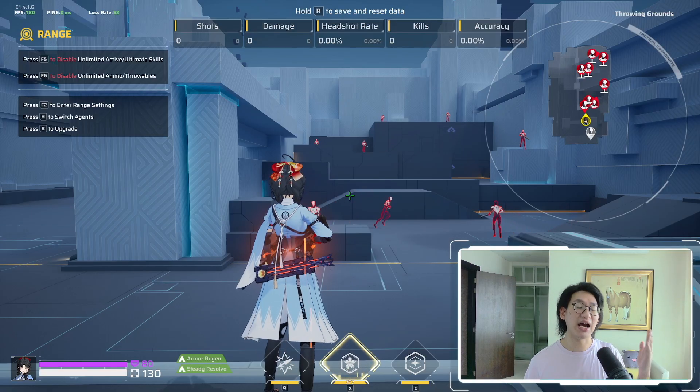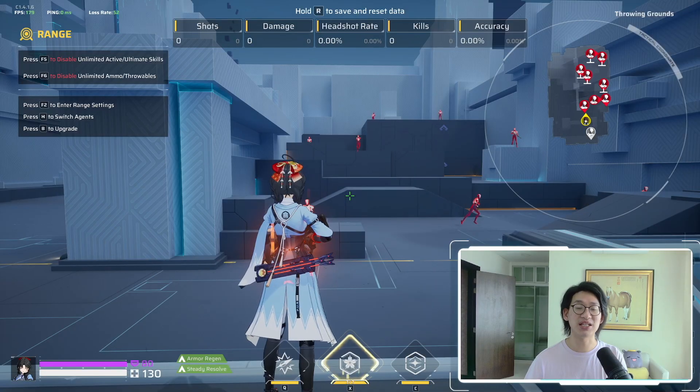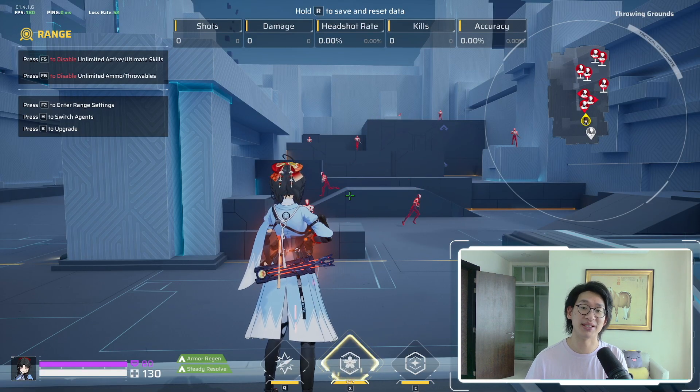The very first thing I want to go over is how to actually enable the FPS counter, or the frames per second counter. In order to activate that, you simply go to your settings, go under Screen, go to the very bottom, and under Data there is Framerate. You simply just need to enable this and then you will get that FPS counter.